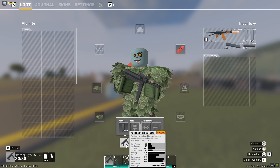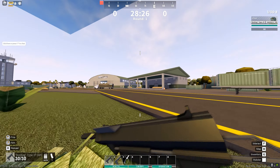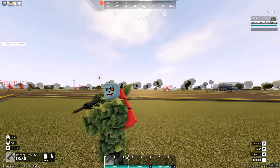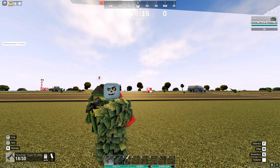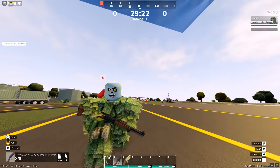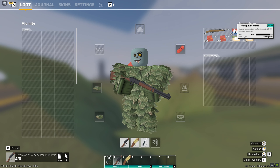The next special weapon is the Bootleg Type 37 SMG. This one looks exactly like the M3 and shoots just like the M3, so it's actually a decent weapon. I'm not sure how meta-relevant it's going to be, but it's worth noting.